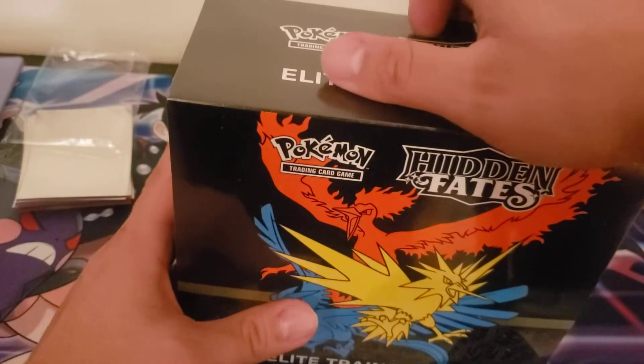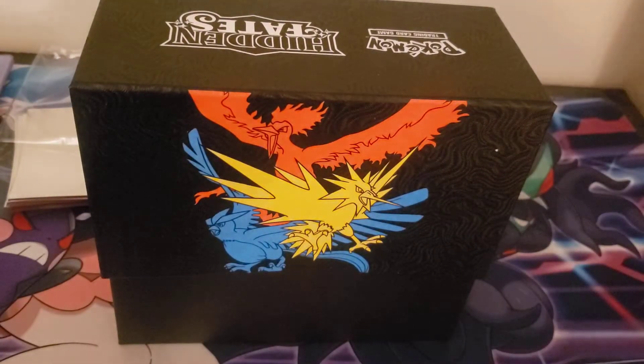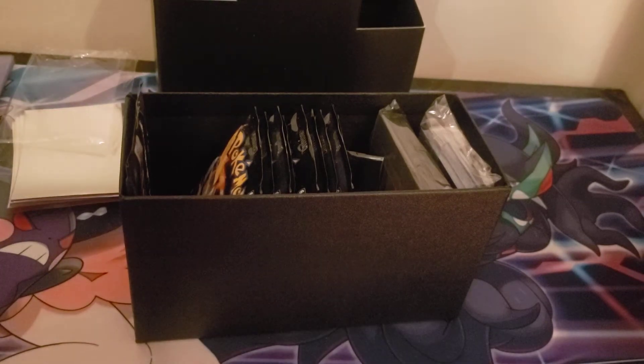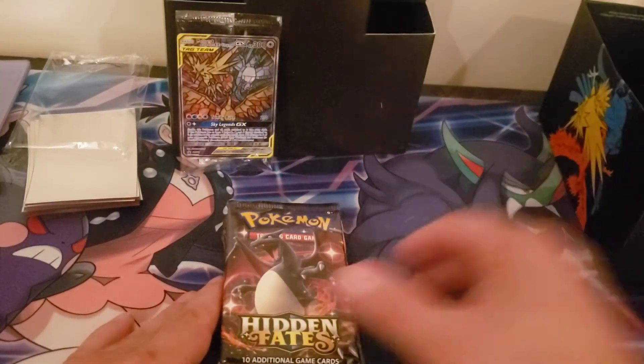What's going on? Gonna do this little last Elite Trainer Box of Hidden Fakes — if it opens, this will be my last one. So let's open it up and see what we get. Oh man, they put it in the wrong spot and bent the card badly. You know what, let's open this up real quick. I'll do it after — we can just take a quick look at the card, see how it looks, and it looks beautiful. Let's open this up and see what we get in here.